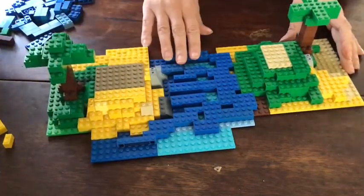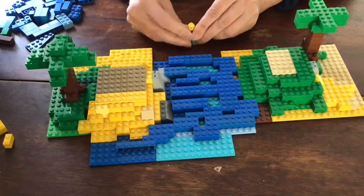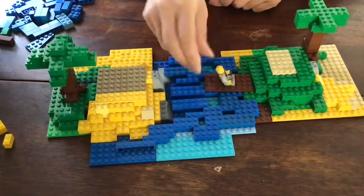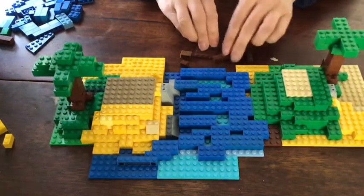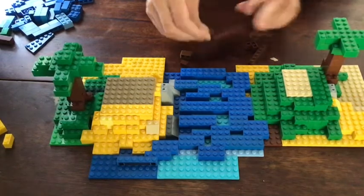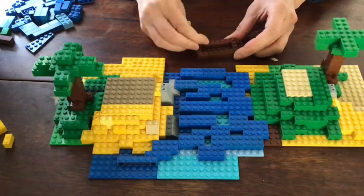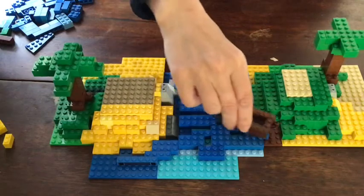That is my ocean connecting my two islands together. Here is my little Lego person who is a castaway, and this is his raft so he can sail along in the ocean from one island to the other. If you'd rather make him a boat, find brown pieces for the edges — I have a sloped piece for the front, then fill in the sides with long pieces and fill in the back.